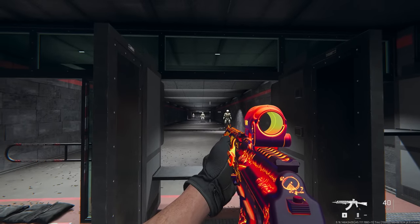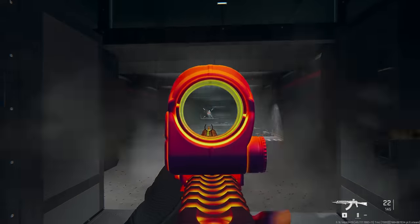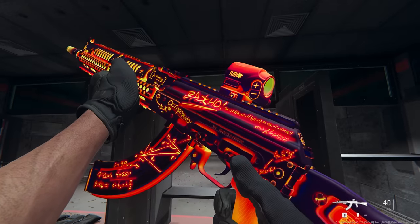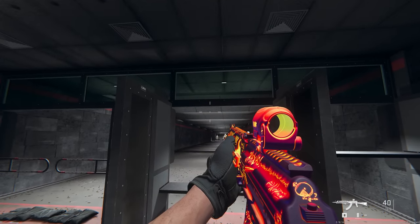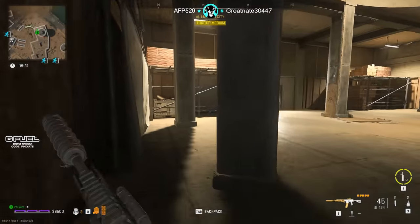Hey everyone, in today's DMZ video I'll walk you through how to solo all of the heated madness weapon parts in Koshia Complex. The heated madness weapon is a unique Cast Off 7.62 blueprint that has a wonderful bright orange look to it, and I'm going to walk you through step by step on how to get all of the parts. In this particular video I've got all five weapon parts in a single solo deployment.